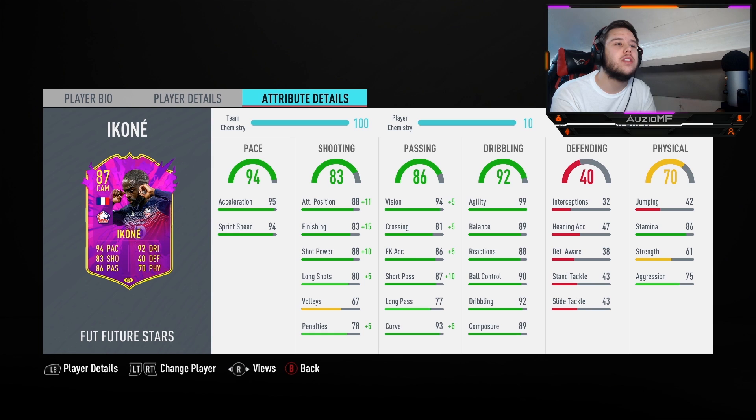99 agility, 89 balance, 88 reactions, 90 ball control, 92 dribbling and 89 composure — very nice. Agility-wise, should be crazy on the ball, turning inside out, left and right. It's always nice to see someone with high ball control and high agility, because that's just going to make him sliver through every single piece of defending.